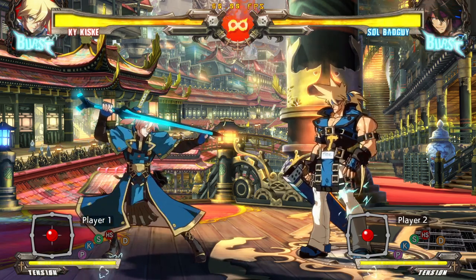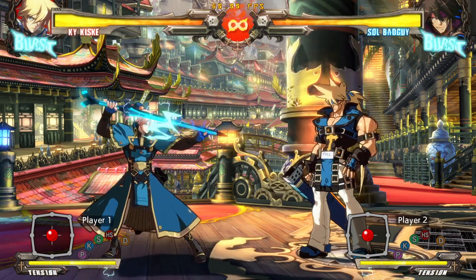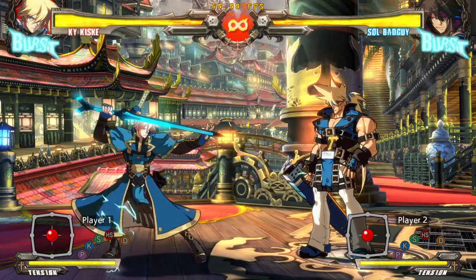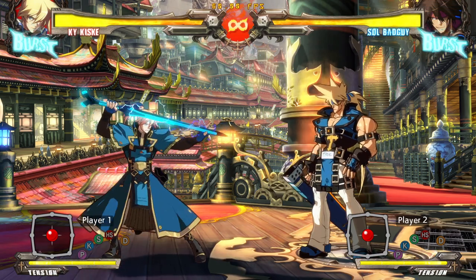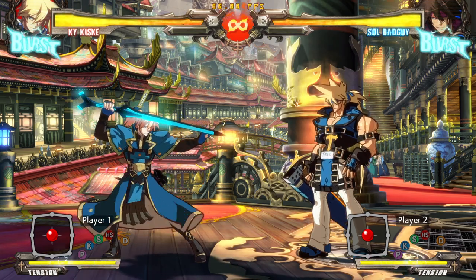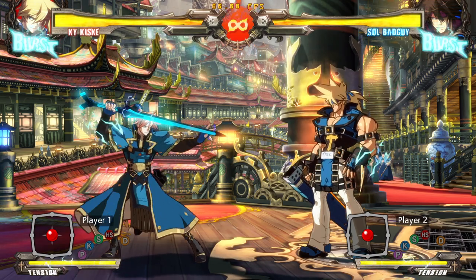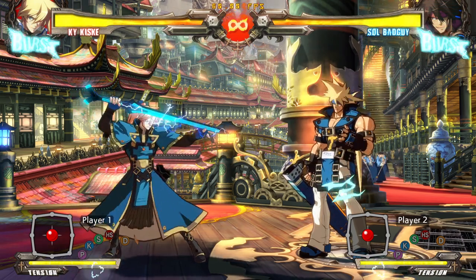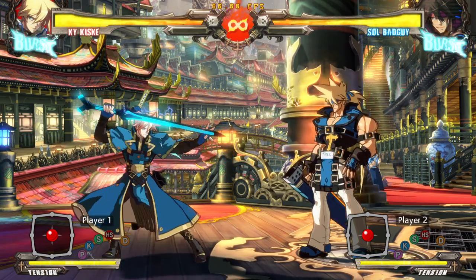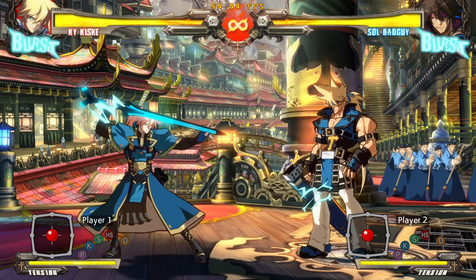I'm going to show you what you need to know about their good buttons, how their special moves work, and how their general game plan goes. This is not going to be super in-depth — not the high-level decision-making RPS stuff for above mid-level. This is a 'I am just picking up Xrd, I want to check out this character that I've heard is fairly easy to pick up' guide. We're going to start today with Mr. Kiske himself, Ky.